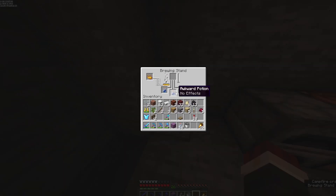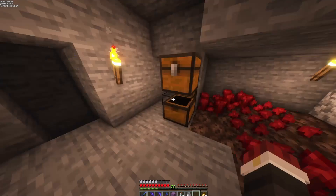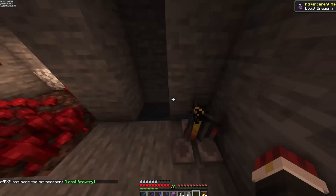There we go — that's our awkward potion brewed. They do absolutely nothing. Give them a golden carrot — that gives us our night vision, three minutes. Dropping our spider eye, and that gives us invisibility. All we need is redstone. And that gives us our eight-minute potions of invisibility to sell.